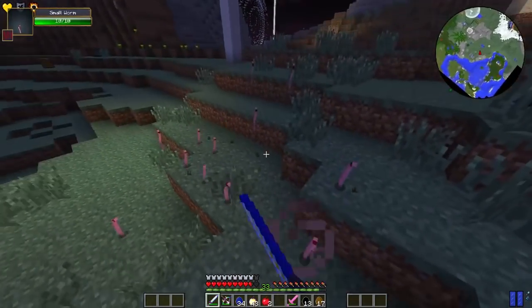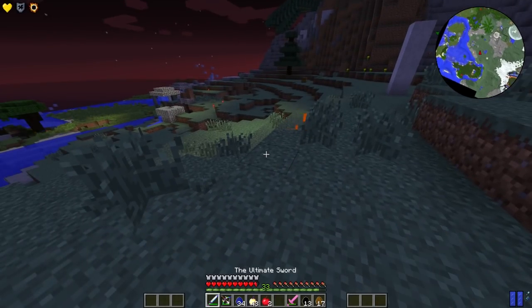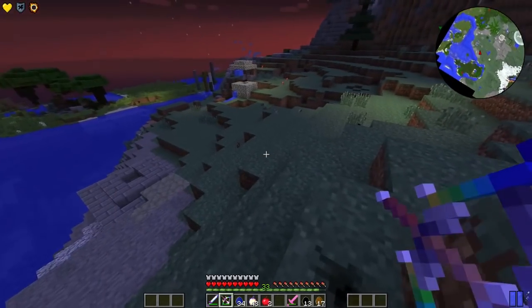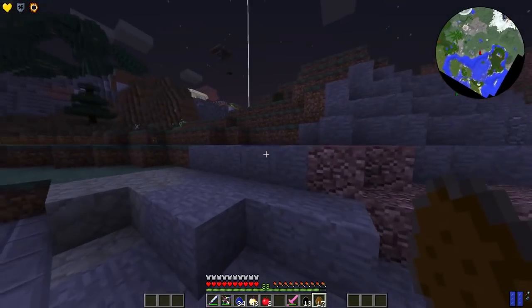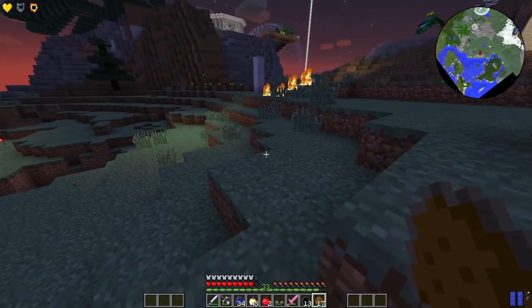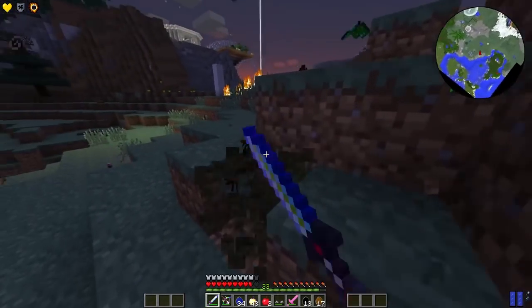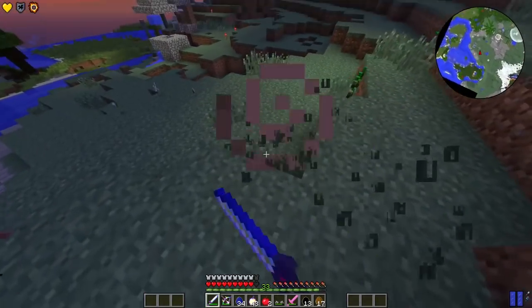And then we've got the large worm - these guys are just really annoying because they keep going underground. They take your gear off - that's what I remember about the worms being so annoying. You have to be careful. Where's that large worm? Maybe we should spawn him somewhere else because if we spawn him over here he can just go underground over and over. Hey - they took my boots off! What'd you do with my boots? Where are my boots? Those are the vortex - where did you put my boots? You demons!